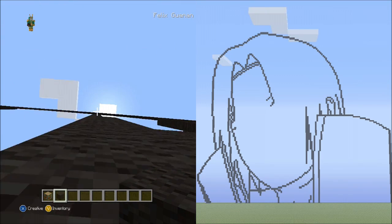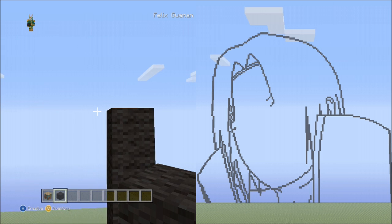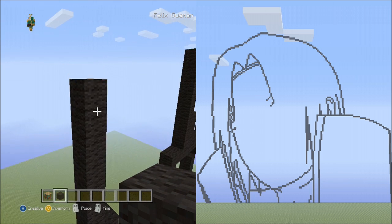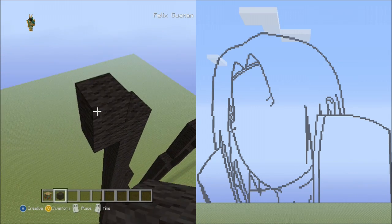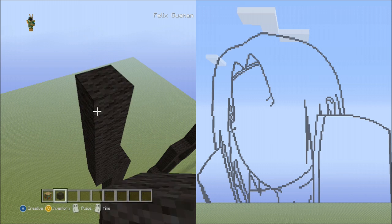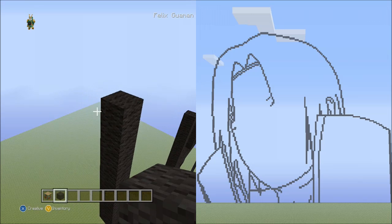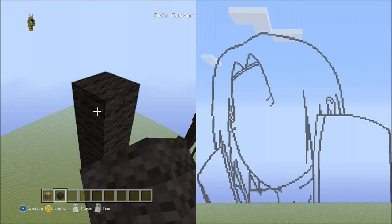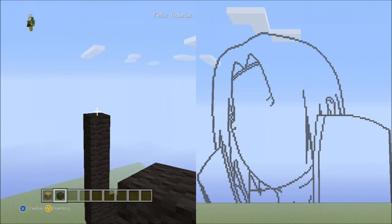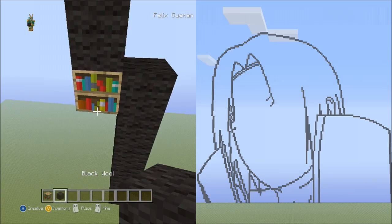Go back up to where we placed the 7 blocks going up and place a linked 8 blocks going up on the left side, then a linked 6 blocks going up on the left side, then 2 blocks going up on the left side, and delete that.